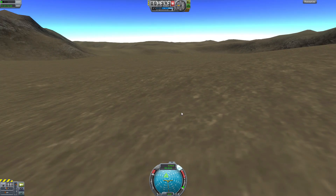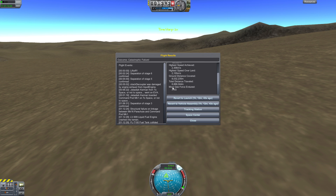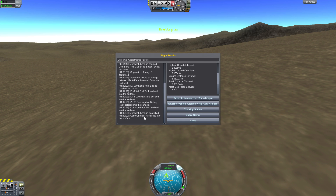I know that Kerbal Space Program kind of wants you not to speed up when very close to orbit, but when you kind of close down on the warning prompt once, well, it will warn you again, and then it's your own fault if you crash down like I did and break your ship.